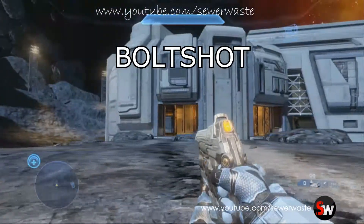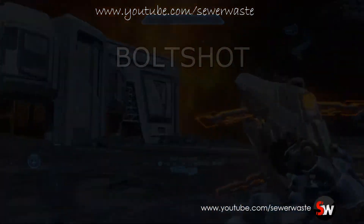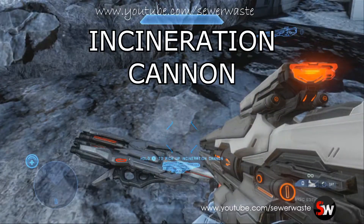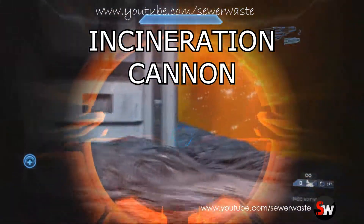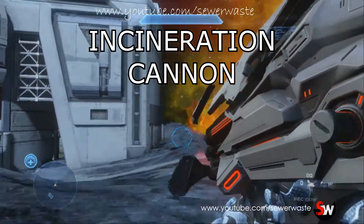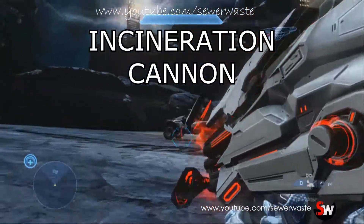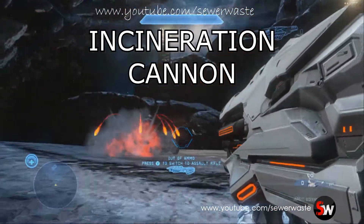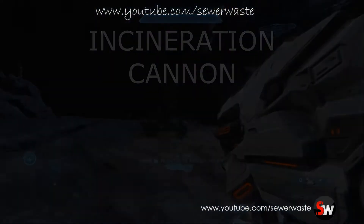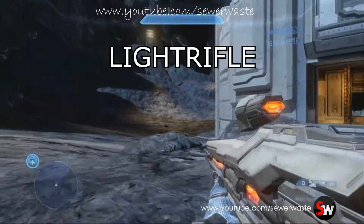Definitely going to be interesting to see what comes later in the game with that. The next weapon is the incineration cannon, which seems to be a badass rocket. It's a lot like the human rocket, or the Covenant equivalent — it just blows stuff up. If you shoot it at the ground, it detonates right away, and I think it might actually have some heat-seeking as well.